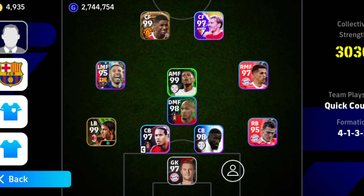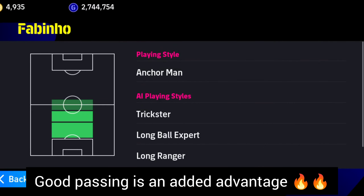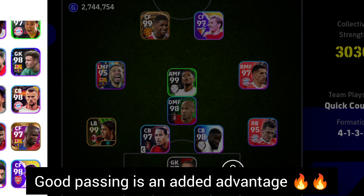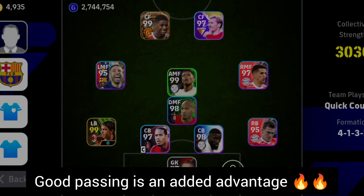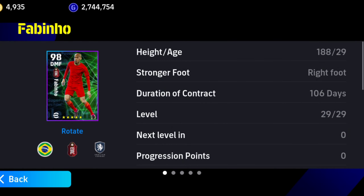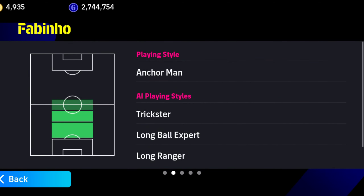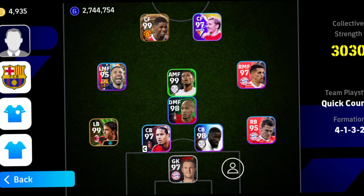For the DMF position, always use an Anchor. I use Fabinho, who is an anchor man, and Casemiro as my sub. If you have Gilbao Silver he's the best option — try to get him. If you don't have him, use this version of Fabinho, who is essentially a lighter version of Silver.